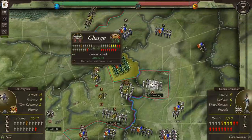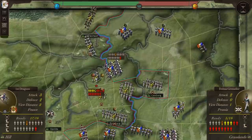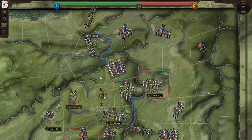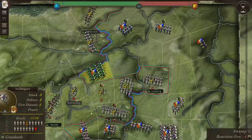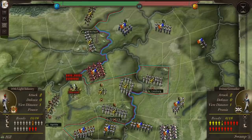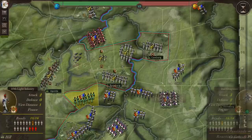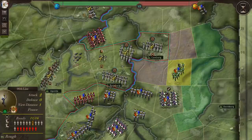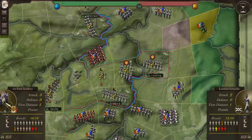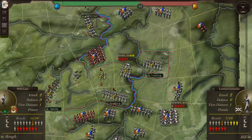These guys have already retreated once, so they'll form square, but I think this infantry unit will be destroyed. They retreated successfully — that was kind of surprising. They'll die here though. We destroyed them. Artillery can fire into these guys in square formation pretty easily — maybe we can destroy or at least drive these guys off too.